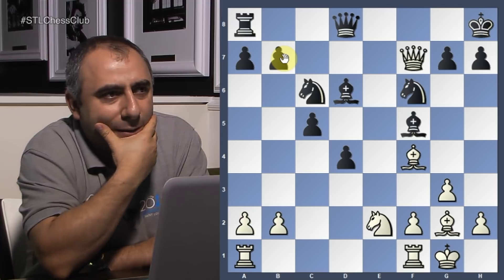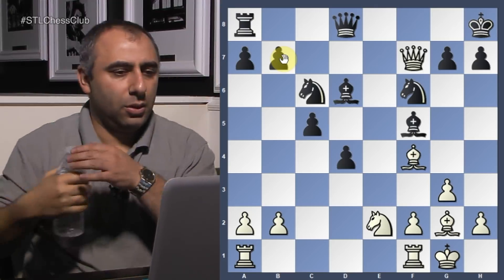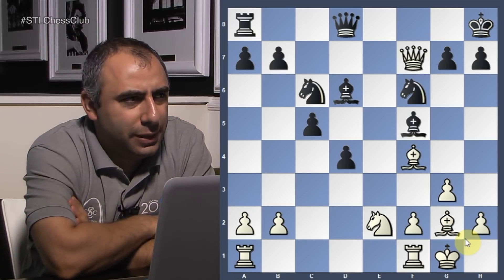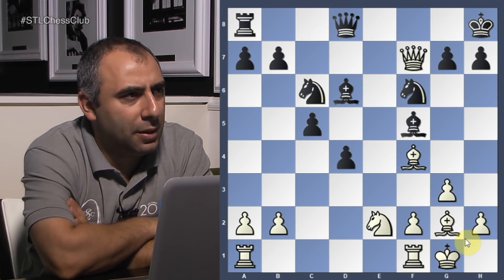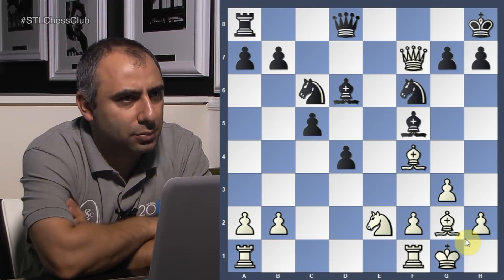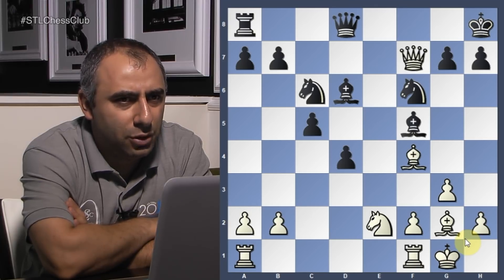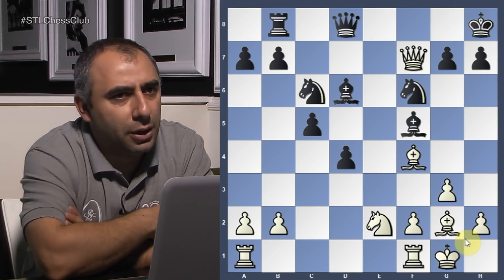The problem is my b7 is hanging. So what do I do? Sometimes you just need to play calm moves and improve your position — you don't have to do anything really complicated. Of course, you're going to play rook b8, protecting it. Now he goes bishop takes c6, he takes the knight. Pawn takes c6. Now the pawn on b2 is hanging.